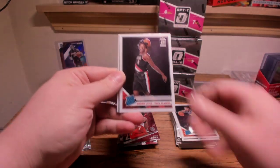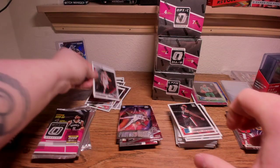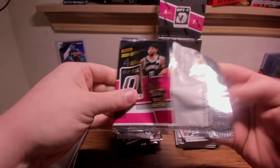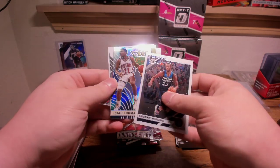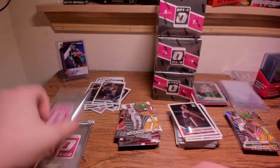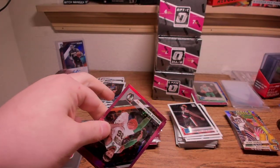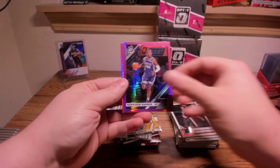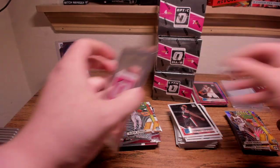Devin Booker. Nassir Little Rated Rookie — so a Rated Rookie every pack this break. Fantasy Stars Embiid. Final pack and then we've got our two Hyper Pink packs. Wiggins, Isaiah Thomas — is that going to be a purple? No, just a hollow — and then a DeMar DeRozan. No rookie that pack — interesting. Two pink packs left.